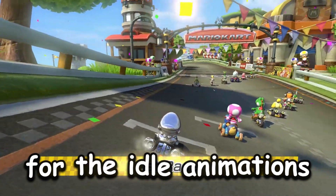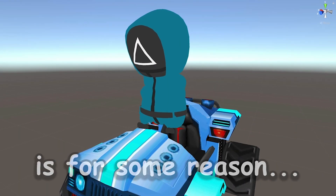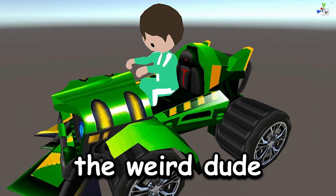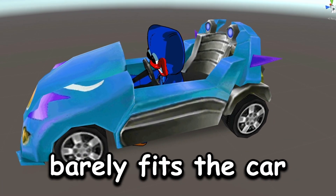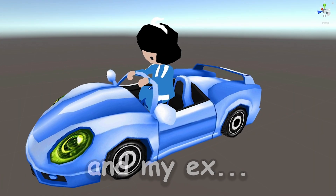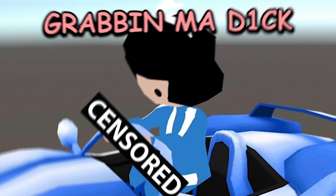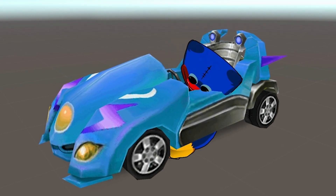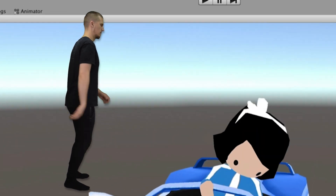For the idle animations, the characters are holding the steering wheel. Our boy from GTA is, for some reason, levitating without his arms. The weird dude from Crab game, for some reason, ate the steering wheel. Your fat boyfriend barely fits the car. And my ex — it's funny — she's grabbing the windshield. We also have animations when they are steering the car to the side. Your boyfriend is looking like he's having a lot of fun in that car. And my ex is steering so hard her wig is gonna fall off.